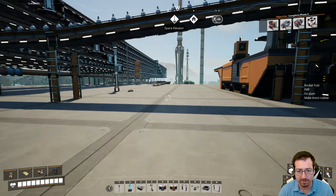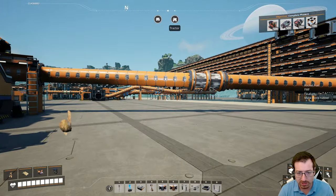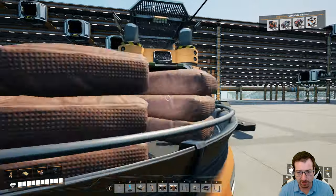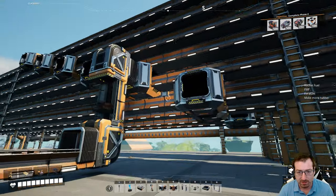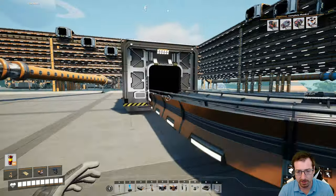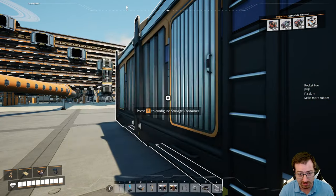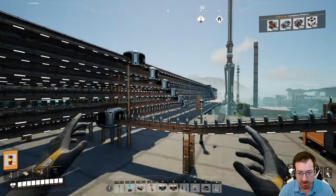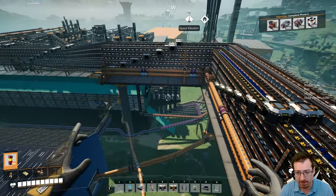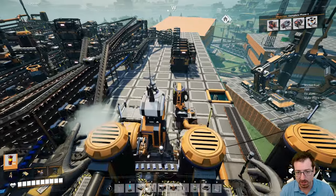Hello everyone, Crydax here, and welcome back to our Satisfactory 1.0 playthrough. In our last episode, we were just starting to think about phase 4, and I worked on that stuff a little bit. Copper powder, for example, we've been building up here, just pulling off whatever copper ingots we have left on the line, slooping it, and throwing it in a box. We did the calculations and we basically need one box full — slightly less — so I'm pretty much there on copper powder. The copper powder is to make nuclear pasta, and I've been building up the other things we'll need, so we should be pretty much good to go on making these phase 4 items.